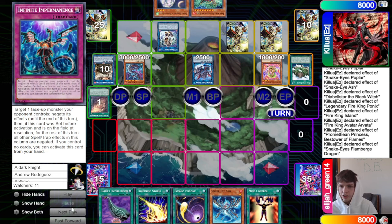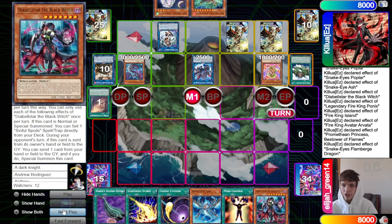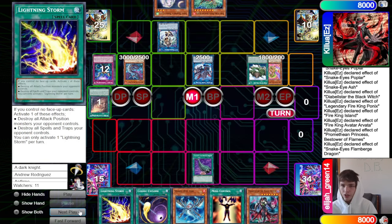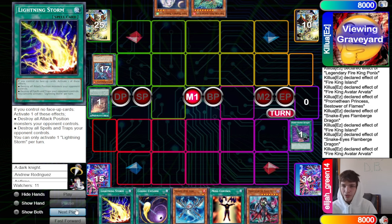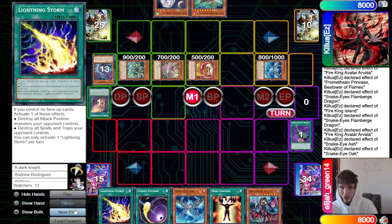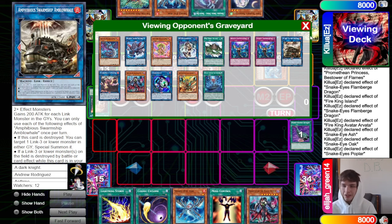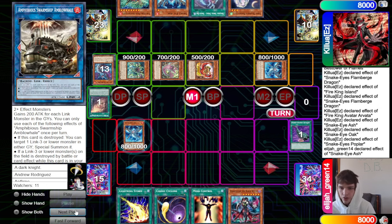Draw Black Witch — horrible draw, worst draw in your deck. That's going to mean Lightning Storm... well, Harpy's hits the backrow, which activates Island and wipes everything. Flame Bird, Arvata summon back Ponix, Oak, Snake Eye Ash. Oak summons out Poplar, search Ash, Poplar searches Original. That Harpy's Feather Duster just took away so much.